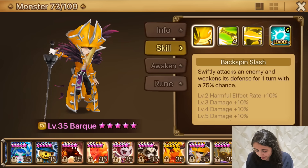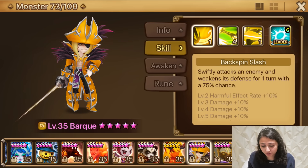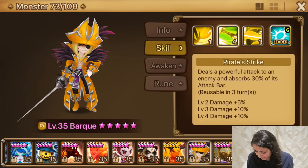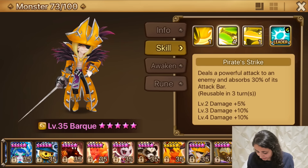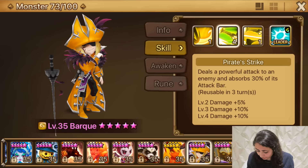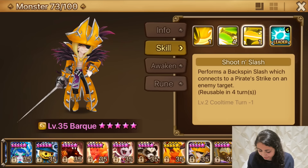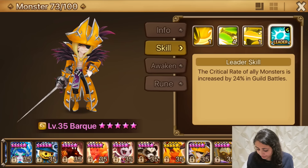So what are his skills? His first skill, Backspin Slash, swiftly attacks an enemy and weakens its defense for one turn with a 75% chance. Second skill — I already have some skill-ups into this, second skill's almost maxed for me — deals a powerful attack to an enemy and absorbs 30% of its attack bar. The third skill is literally the first and second skill combined. He also has a leader skill that increases the crit rate of ally monsters by 24% in guild battles.